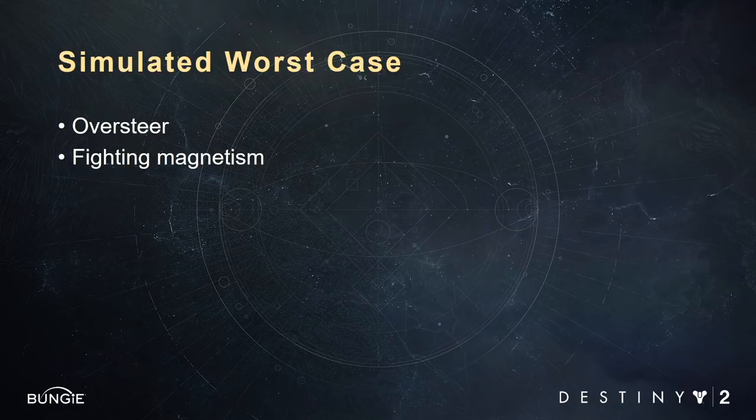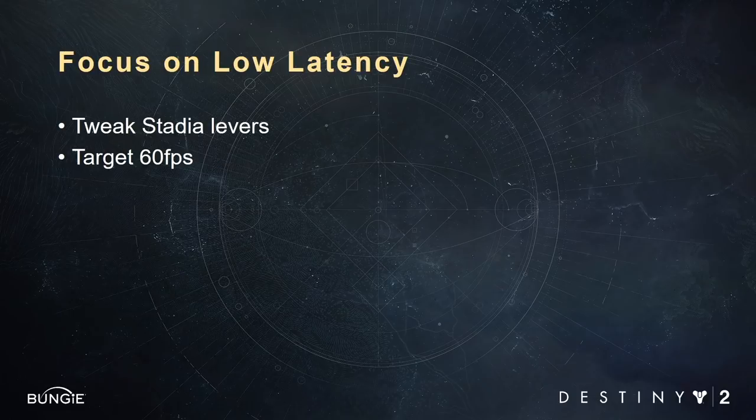When playing at slightly beyond the projected worst case, the feedback was less positive. They identified some issues with oversteering and some issues with the magnetism we use when playing with a controller. Both of these issues made it a bit more difficult to play, but it was still playable. This was a contrived example and our projected worst case latency was pretty conservative. After this experiment, we felt that if we aimed to hit that average case experience and hopefully pushed a bit beyond it, the game would feel good on the platform. So our plan was to focus on latency and do as much as possible to cut that down. Stadia itself provides some dials to help with this — for example, there's a Stadia Stream Profile API which allows for customization of the encoder. We cranked nearly all of these dials towards low latency. We also targeted 60 frames per second.